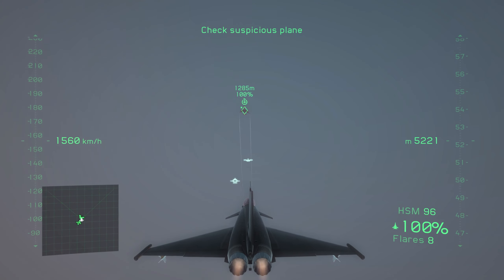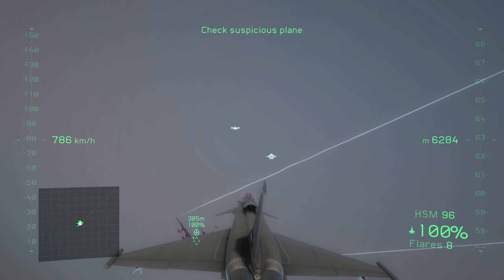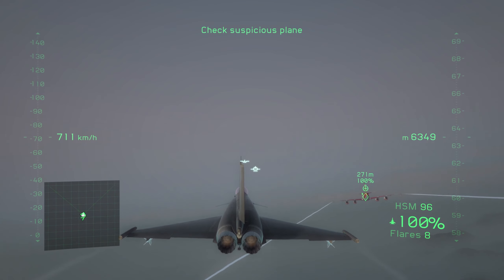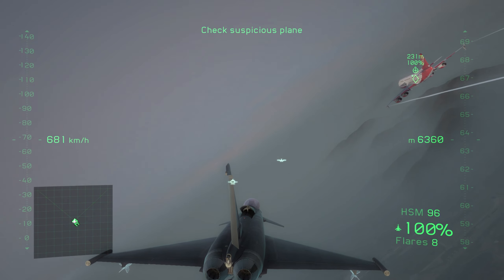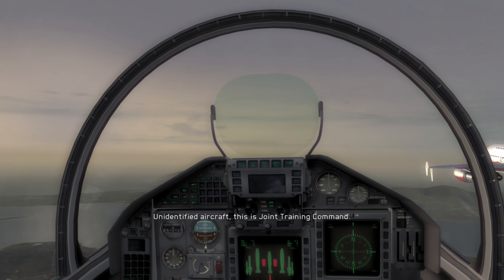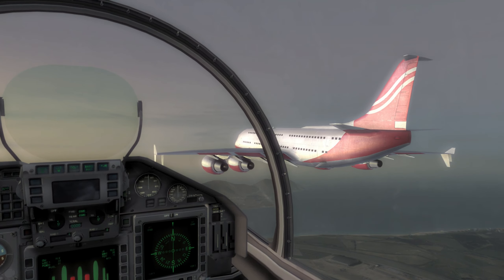Polaris flight, this is Bulldog. Endex. We're terminating the exercise due to an emergency situation. Joint training command is tracking a civilian aircraft that has altered course and entered restricted airspace. It is not responding to radio calls, and unless we can establish contact, we have to assume it's been hijacked. Your orders are to intercept the aircraft to perform a visual inspection. Bulldog out.